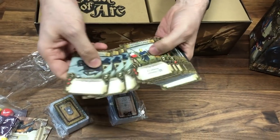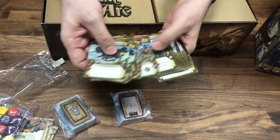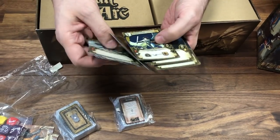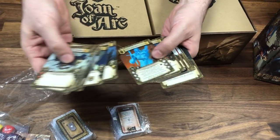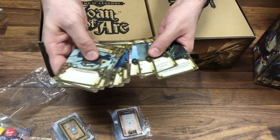Let's see the archers, the bowmen, the peasants, the angel, the wolves, the ghosts, the skeletons, the priests, the blacksmith, the merchant. All the unit cards are represented here.